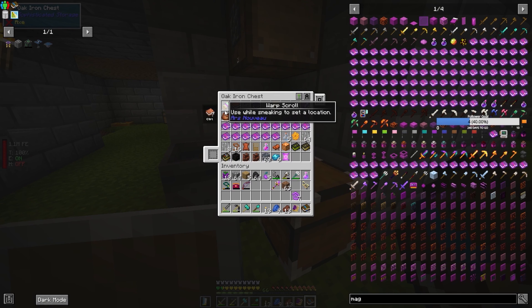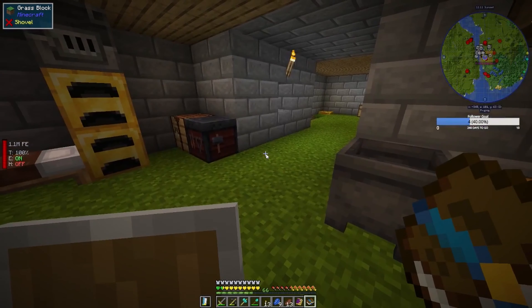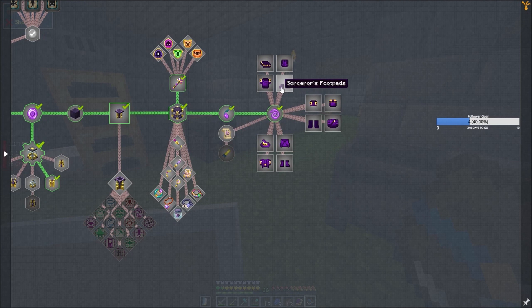I'll use while sneaking to set location — a warp scroll, so that's one to look into. Right, so we've got boots, leggings, collar which I'm guessing is a hat, and wrap. Then we've got Battle Mage — so we've got Sorcerer's, Battle Mage, and Arcanist.